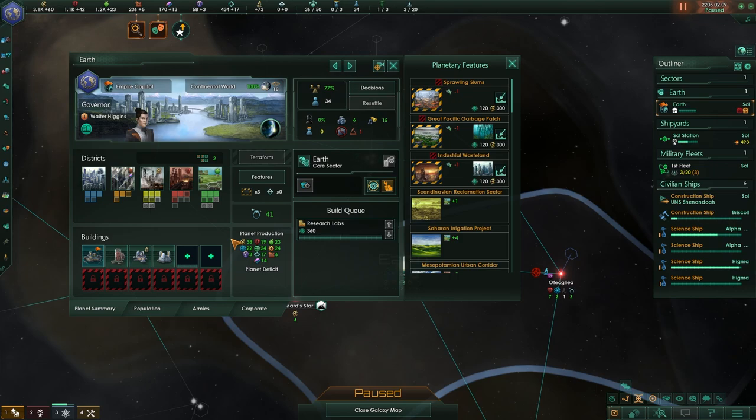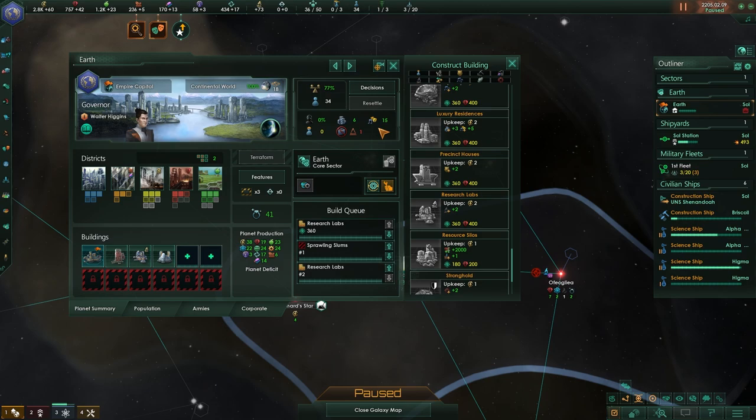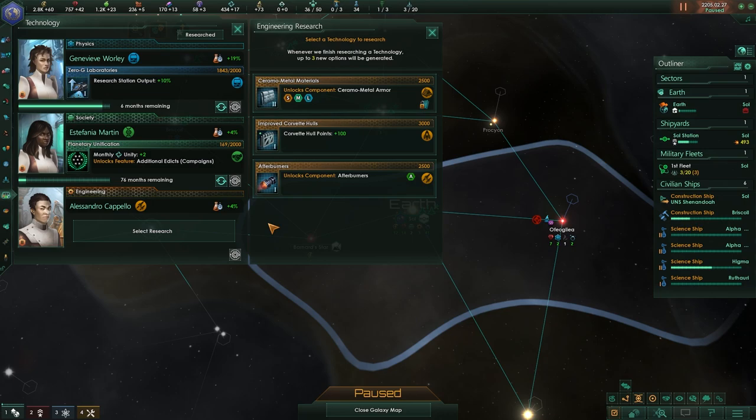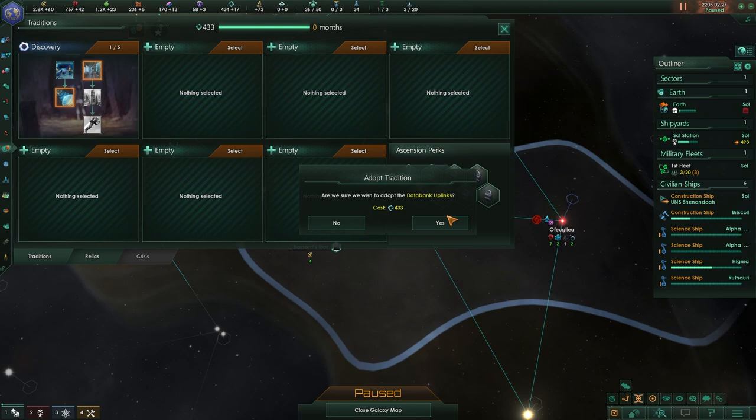If we go to the features button, we will see little icons with red, black, and yellow bands around them — those are called blockers. Blockers basically means we have less space to build things on, and these are managed through the districts. Sprawling slums is one of the important blockers here because removing it will give us an additional member of our population. So we're going to spend 300 energy to remove this and at the same time build ourselves yet another research lab, because we can use those research labs to expand nicely and effectively later on.